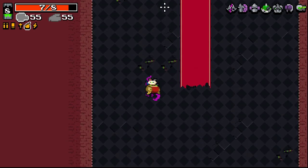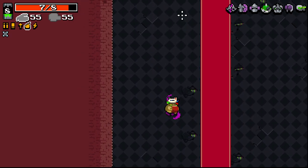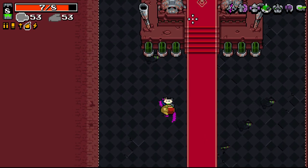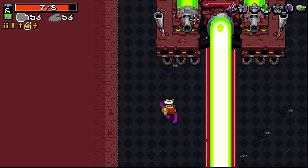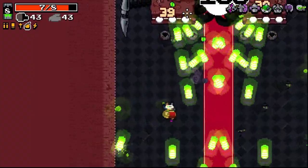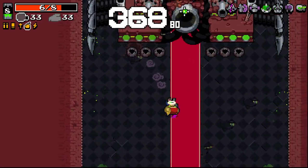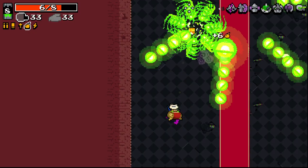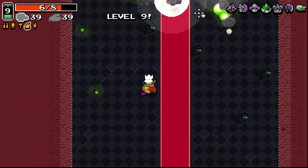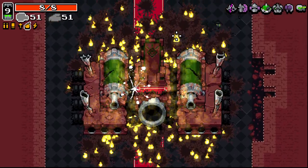Heavy toxic launcher — we'll take the heavy toxic launcher, because we finally got a toxic weapon now. Let's try the heavy toxic launcher. It's doing a good amount of damage so far. Not being able to stand still on this is also really awkward. We got into loop though — that's nice. Good old loop.